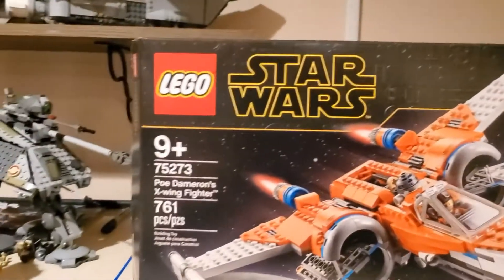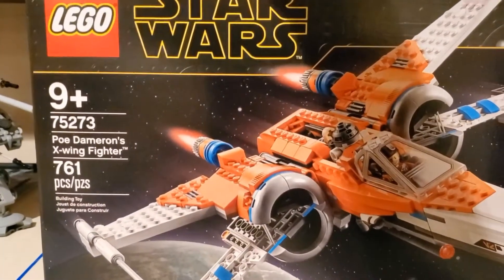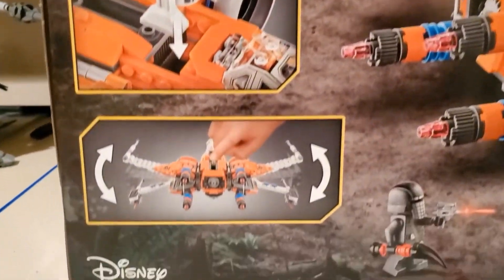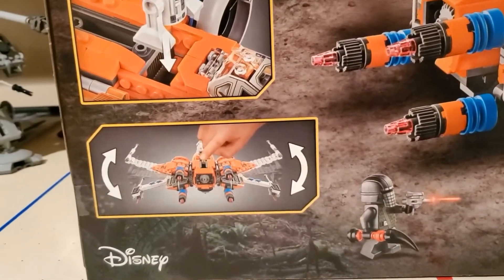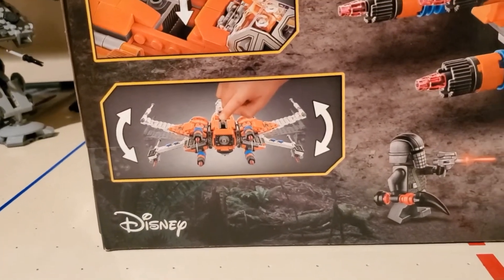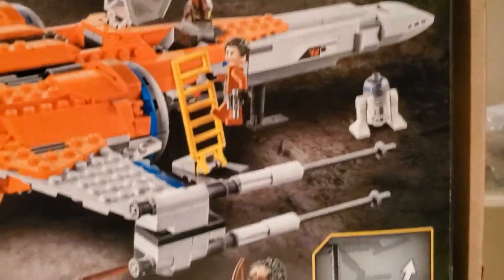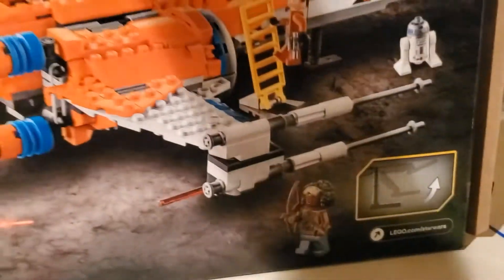As always, we got those streaks in the background to show that it is moving with its thrusters from the engine. Going straight to the back of the box — got a place where you can insert R2 right there, that's how you open up the wings. Same exact mechanism as Luke's X-Wing; rubber bands have a slightly different placement. We got the spring-loaded shooter right there, stud shooter right there, and the landing leg that comes out.